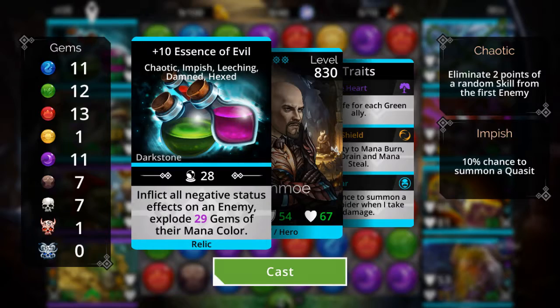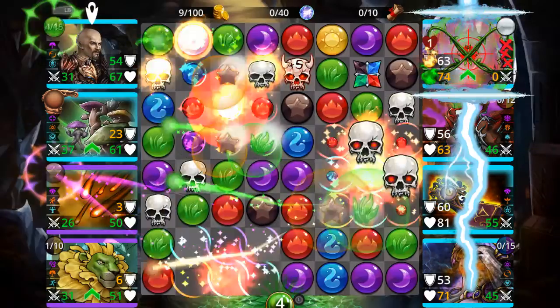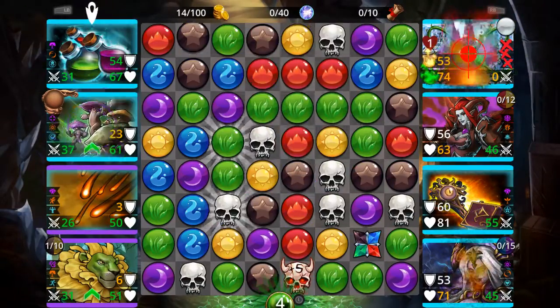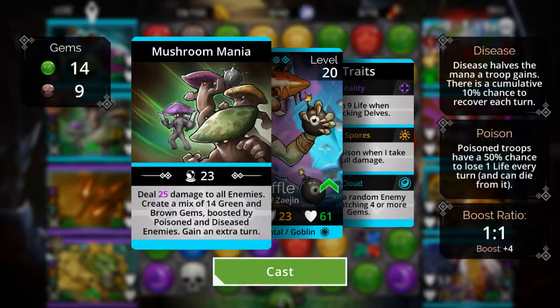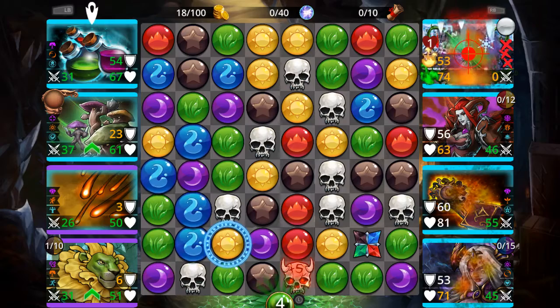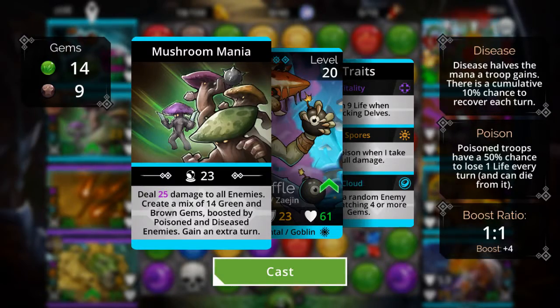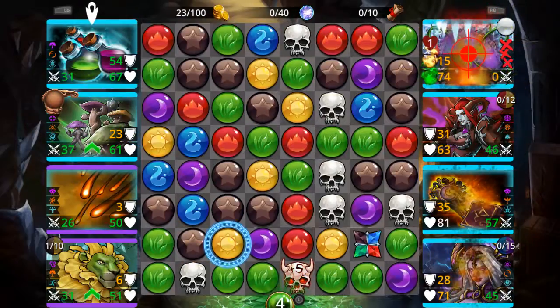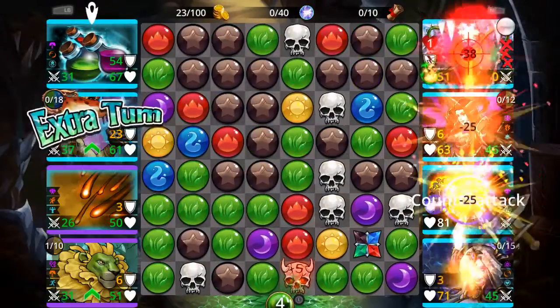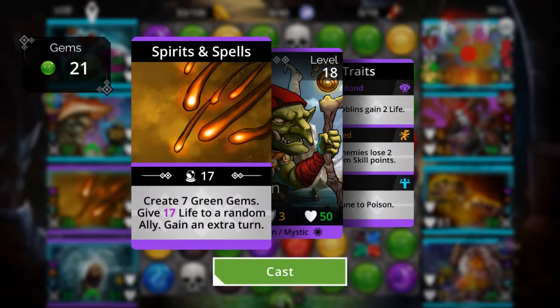Alright, starting with him — get that trait taken off of him. I forgot to mention this earlier: my priority system is going to be — when he's up, he gets the first priority. And then when he can't cast a spell, the next guy is up.